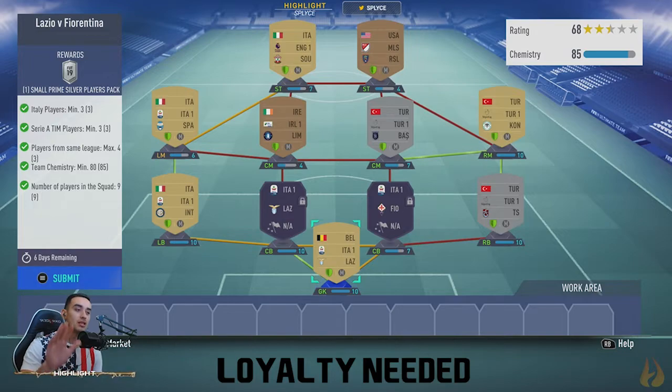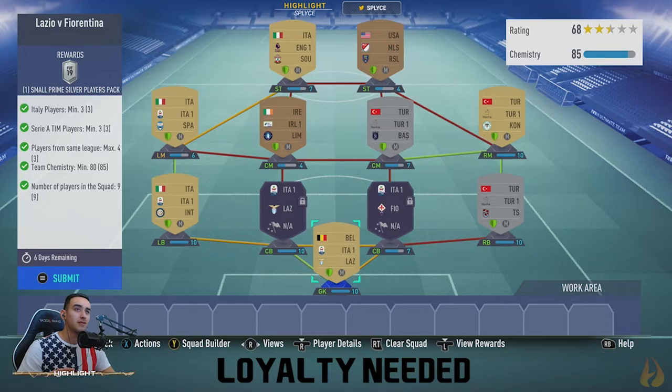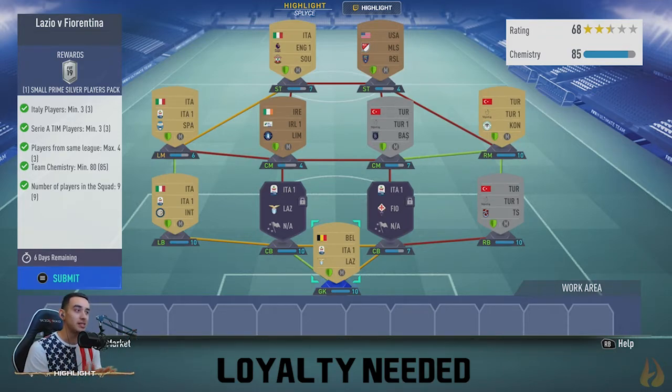Loyalty is needed for this squad — loyalty is definitely needed here. You need a minimum of maybe four to six people with loyalty. As you can tell, all the green shields are lighting up for my players, which means I have packed all of these players and loyalty is there.